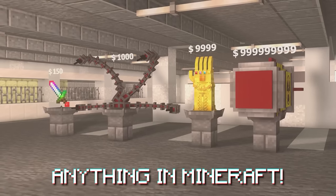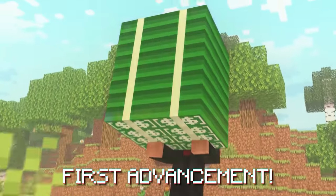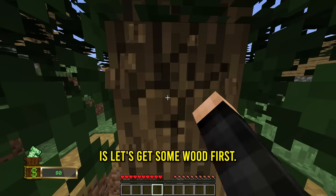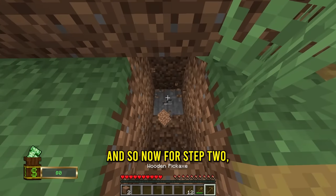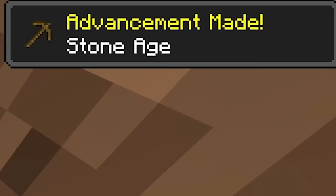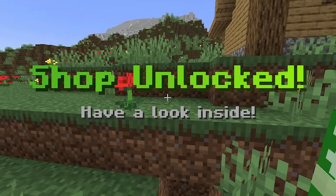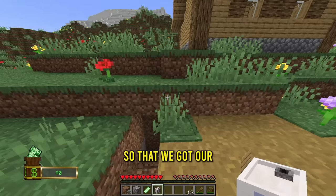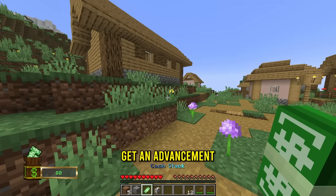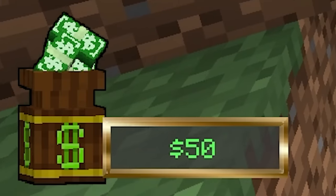Today we can buy anything in Minecraft, but I need to get some money first. So let's get some cash by doing our first advancement. Step one is to get some wood, then for step two we get our first advancement - Stone Age. Now we got one cash stack and the shop unlocked. So every time we get an advancement, we get money. When I right click the money, we get a solid $50.